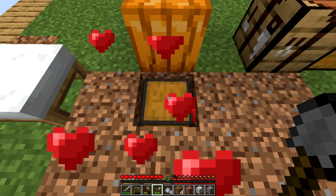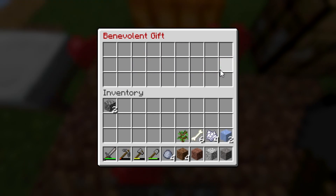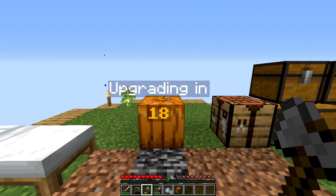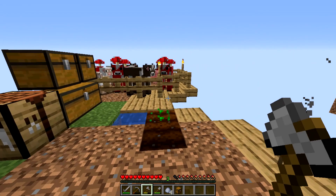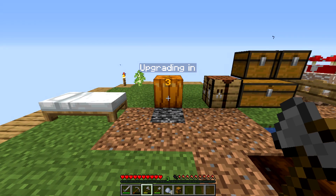A chest with hearts — a benevolent chest, I believe. Two ice, a ton of bone meal, and bones. That's huge. I think we can actually start growing a farm here soon. Oh my gosh, we're done — upgrading in 17 seconds, and I think we're going to go on to level two or three. Okay this is actually really good. I don't know what level three is going to bring, so we're going to pray that this is actually somewhat good.